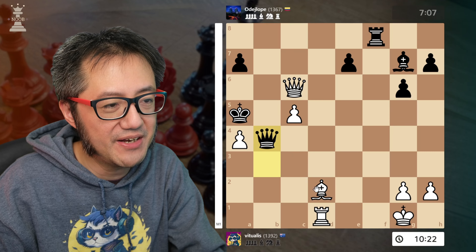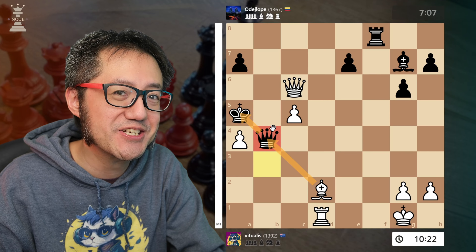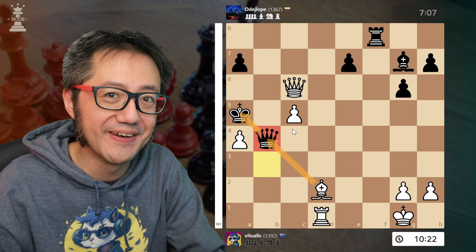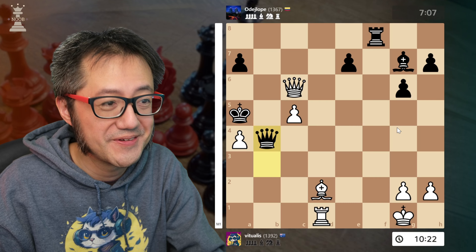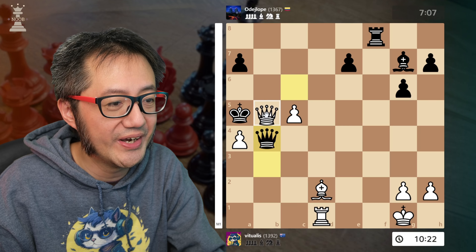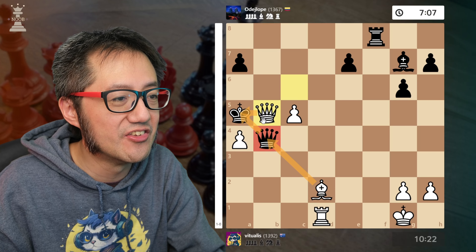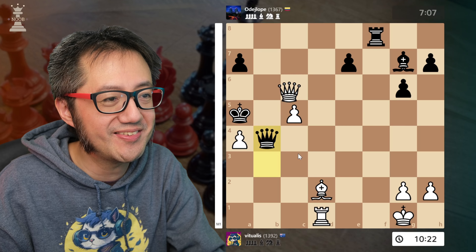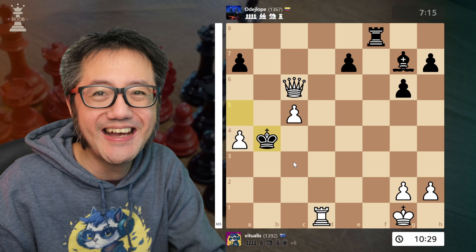Here I actually miss a mate in one. Can you see it? The queen is pinned, which means queen to b5 is mate. I missed that in the game. Realizing the queen is pinned, I just took instead — still perfectly okay, still completely winning.